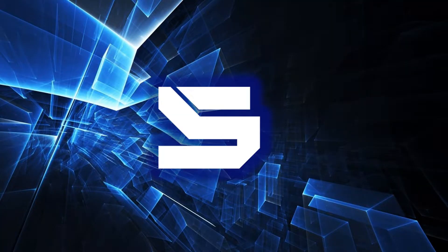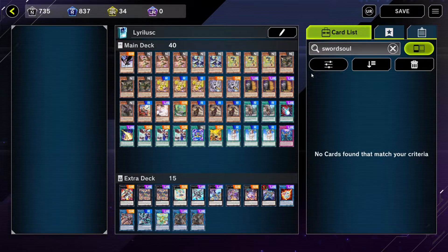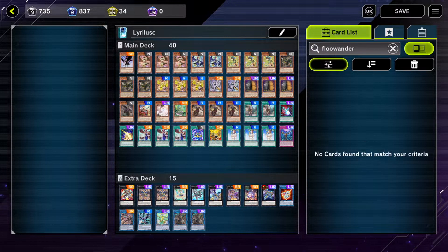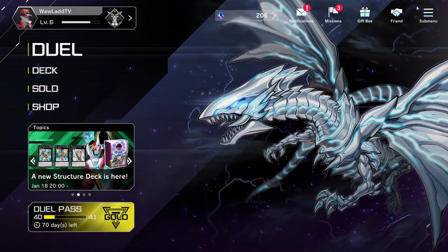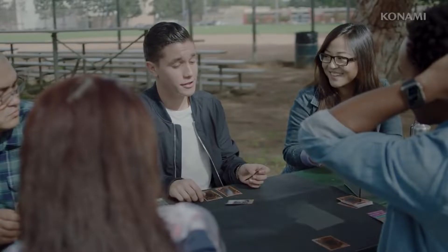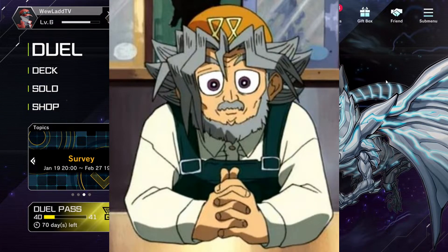Number 5: Not every card released in the TCG is on Master Duel. This means if you're a TCG player looking for a way to practice, this will not be the same format. No Swordsoul here — it's missing Burst of Destiny, which has the Swordsoul archetype, one of the two most represented archetypes in the TCG's competitive play. Also absent is Destroyer Phoenix Enforcer, a hugely prevalent card, and also Floowandereeze, a decently prevalent archetype. So just keep that in mind.